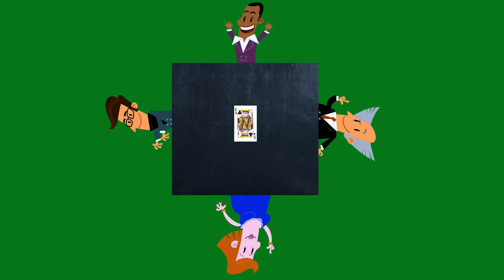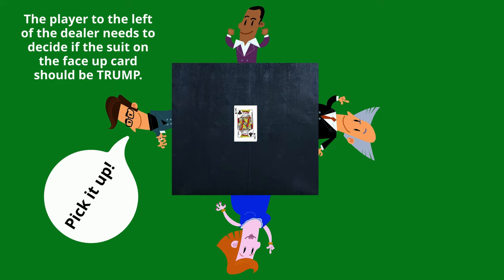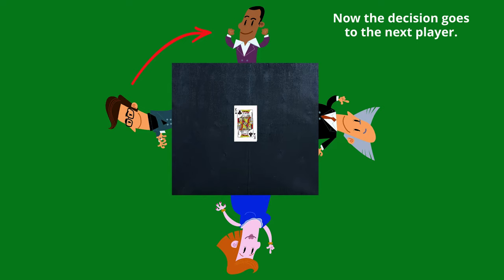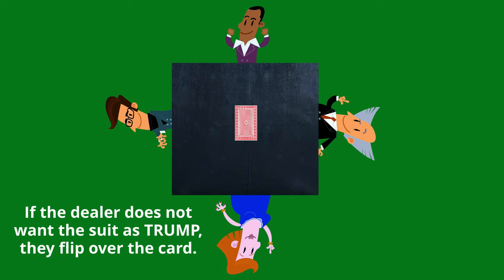Starting with the player on the left of the dealer, they will need to decide if they want that suit to be Trump. If they do, they say 'pick it up' and the dealer will get to take that card and put it in his hand. He must then exchange it for one card already in his hand and place it face down on the kitty. If the first player does not want that suit to be Trump, he says 'pass' and the decision goes to the next player. The process repeats until it comes around to the dealer. If the dealer would like that suit to be Trump, they pick up the card and exchange it. If they do not want that suit, they flip over the card.